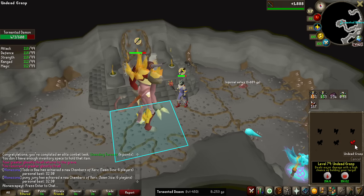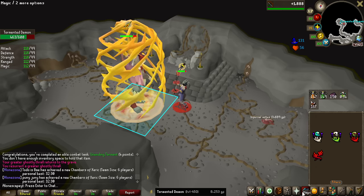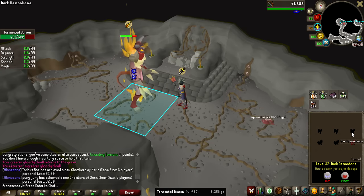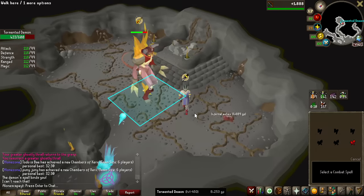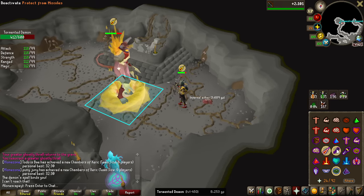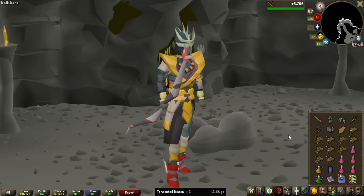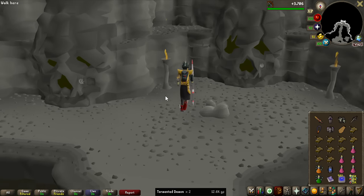I thought I didn't need any spells for this staff because I thought it was auto-cast just like a trident, and on top of that, I don't even need magic. I thought that eventually these demons would protect against two styles at a time, but that is not the case. I only need two styles — I could go with only ranged and melee, so I'm just going to bank the mage setup. That honestly makes it a lot easier, and having more inventory space for food and prayer pots is going to be so valuable.